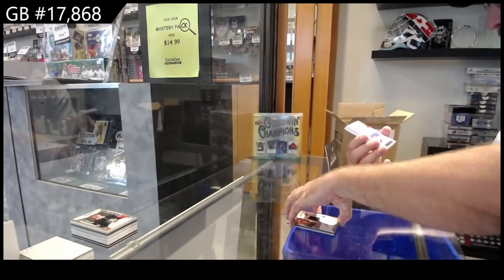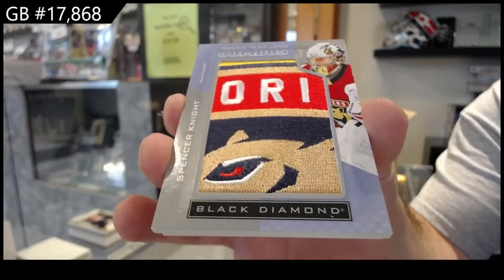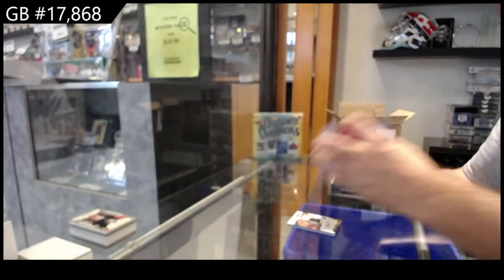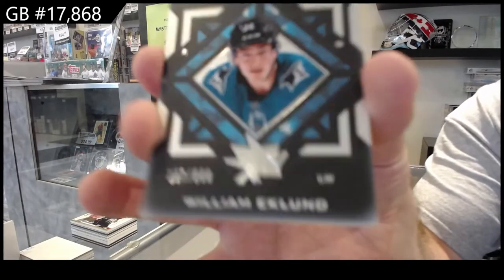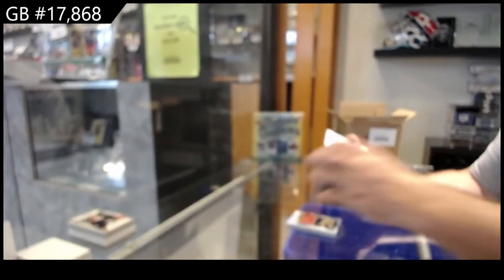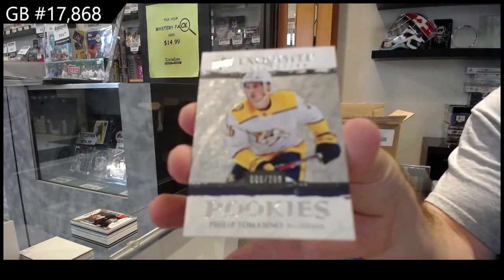We've got a rookie team logo Jumbos Spencer Knight, Florida. Rookie gems for the San Jose Sharks of Ackland, 399. And a 299 Tomasino Nashville exquisite rookie.